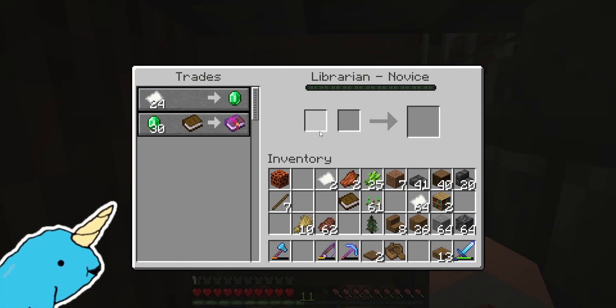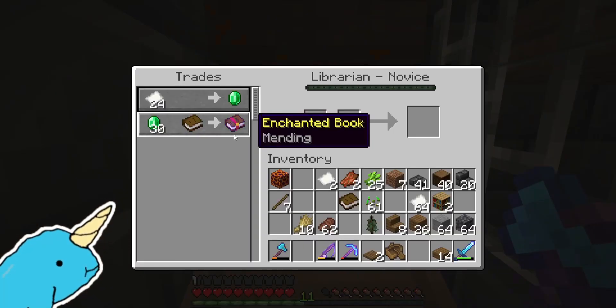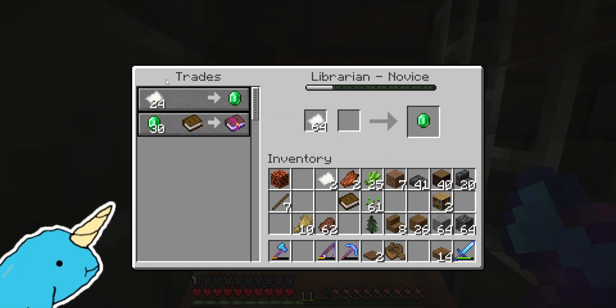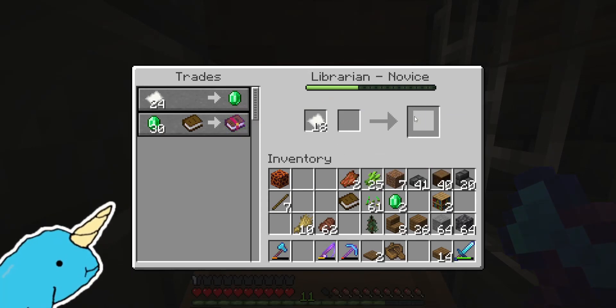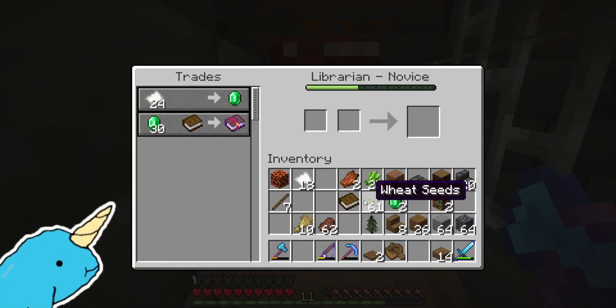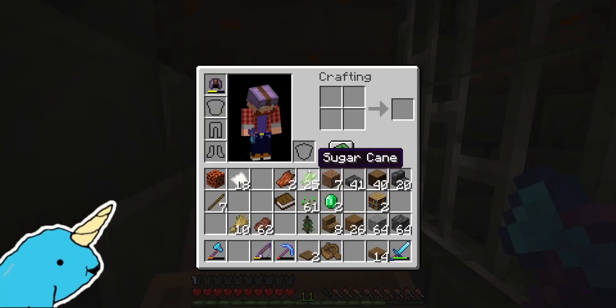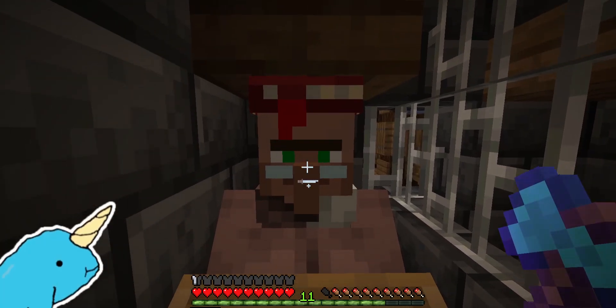After about 30 minutes of breaking and replacing this block, I finally managed to get a librarian that says mending — right off the bat, starting trade: mending. Now this is important: before you do anything else, he trades 24 paper for an emerald. We're going to do that right away. The reason being, if his progress bar hasn't changed when you first spawned him in, overnight or when you sleep, you might come back and he'll have a different trade and you'll have to start all over. I recommend at least doing one trade, but we'll do a couple just to make sure his level bar is up. Now there's no chance of him ever losing that mending book. And that's all it took — replacing this. Now we have a villager with mending.